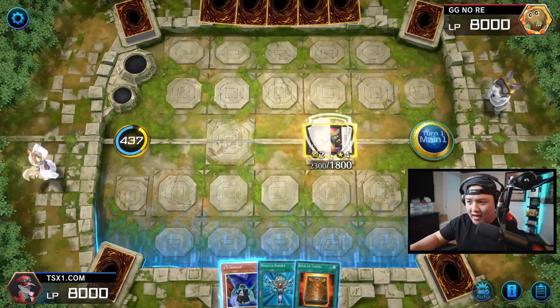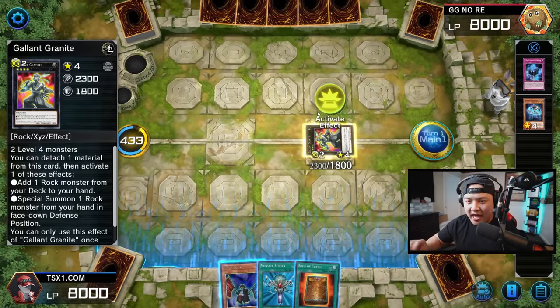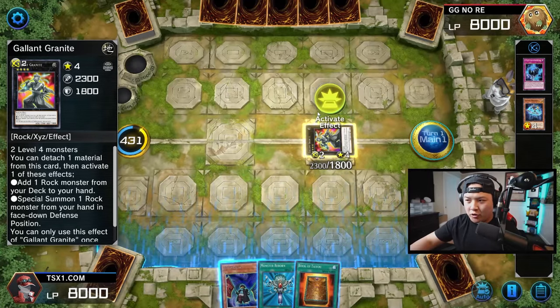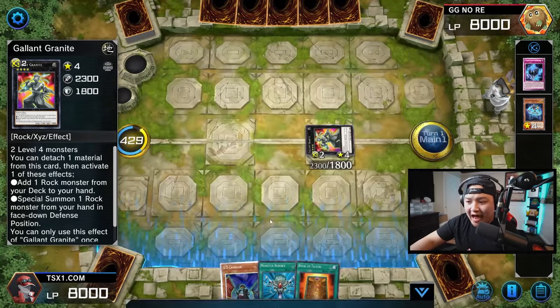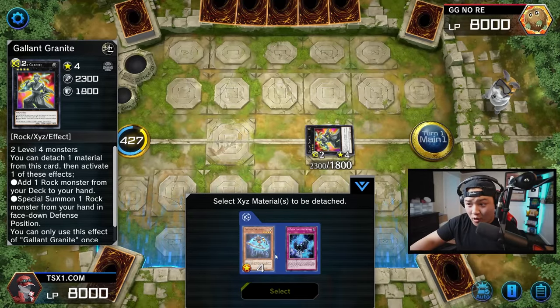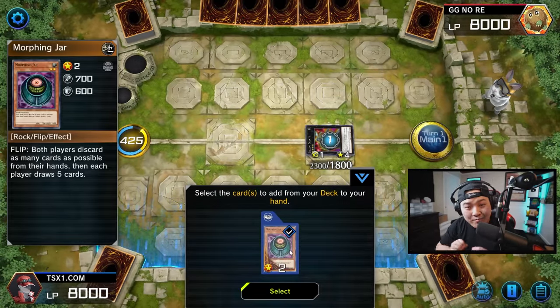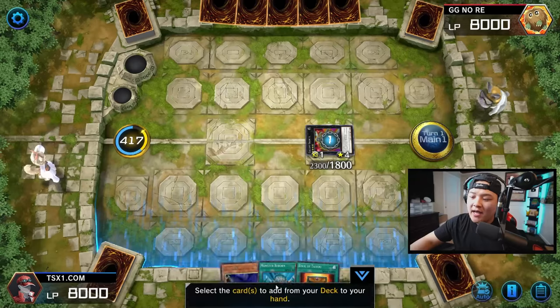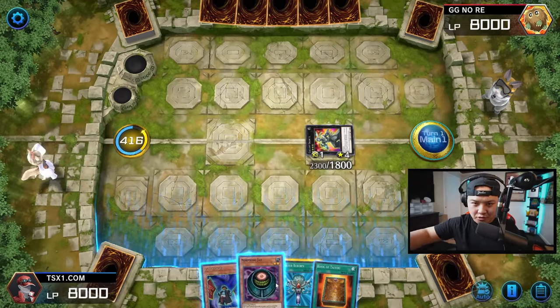Summon Granite. What this card does is very simple, and this is what triggers off the FTK — the first turn kill. We're going to activate Granite Granite's effect. We're going to attach the material to add a rock monster from our deck to our hand. The rock monster we're adding is Morphing Jar. We're about to ruin this guy's life, and I'm sorry in advance — this is the dirtiest deck in Yu-Gi-Oh's history.